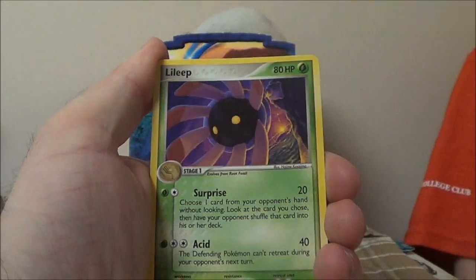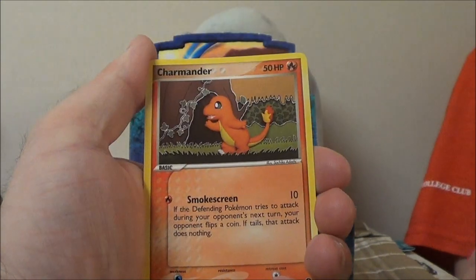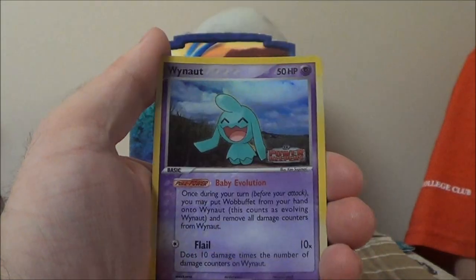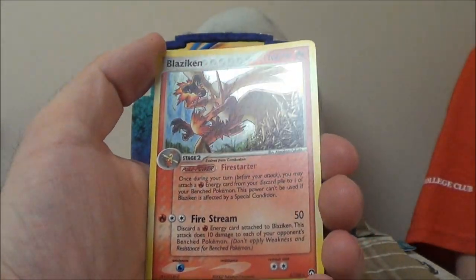Cacturne, Anorith, Lileep, Snorunt, Root Fossil, Wynaut, Charmander — so I was right, Charizard is in this set. The reverse is the Wynaut that we just pulled. And a holo Blaziken. Pretty.